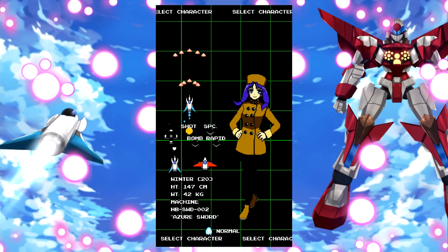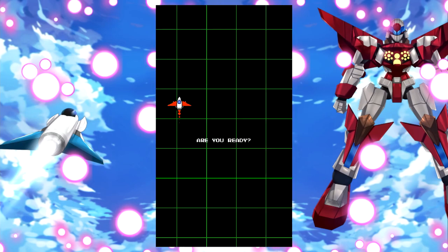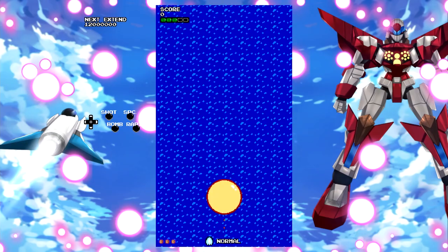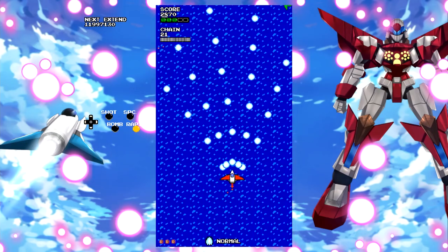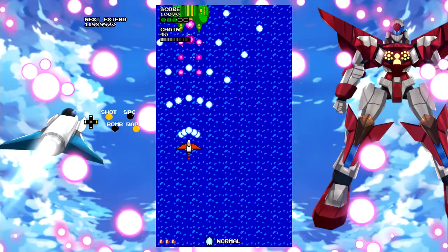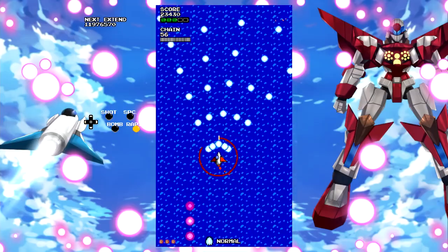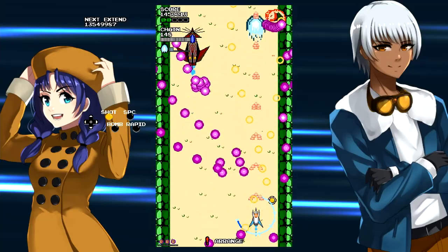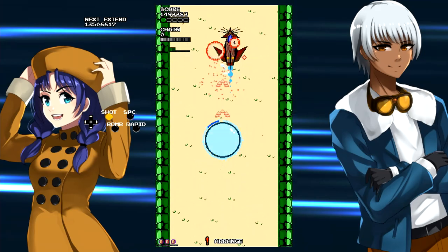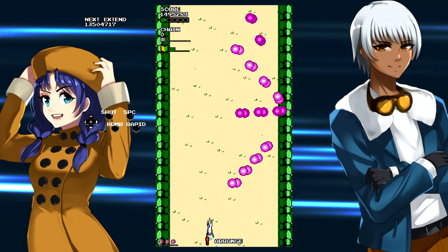The bullet hell inspirations are pretty obvious here, and in particular I get a real DoDonPachi vibe off this game. You have two ships to choose from and they vary in speed as well as the area of effect of their shots — one is faster with a more narrow shot, and the other is slower with a wider shot. Both can swap between a spread shot and a more powerful concentrated shot, and of course both ships come equipped with super bombs that cancel out bullets and deal a ton of damage. That's all pretty standard issue as far as shooters go.